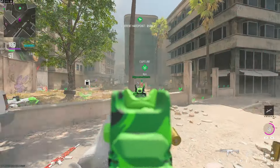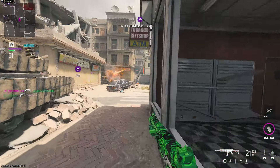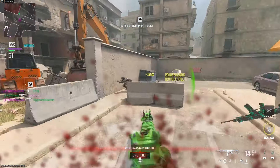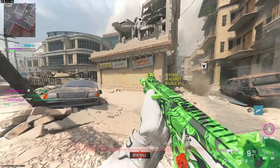Today, let's talk about the Meta SMG, the Pro Rival 9 class setup you need for Modern Warfare 3 ranked play. It is a 5-shot kill to anything above the beltline, and its fire rate is one of the highest in the game, making for a very satisfying time to kill.